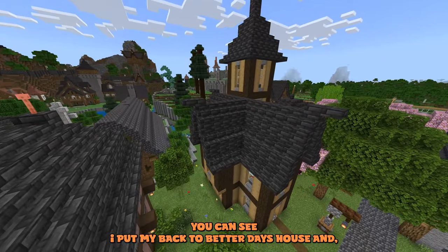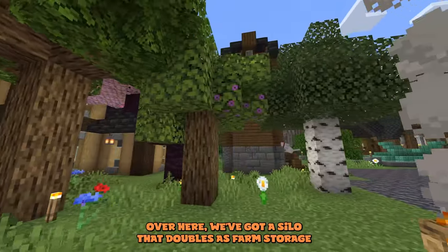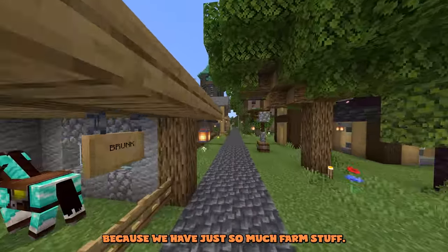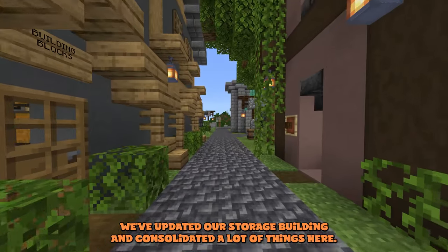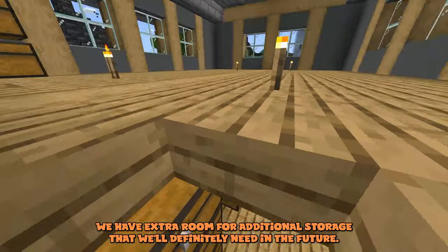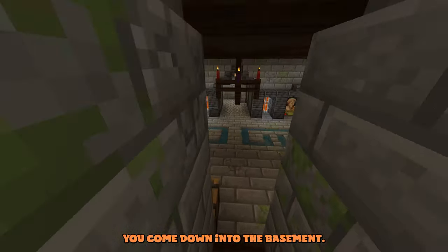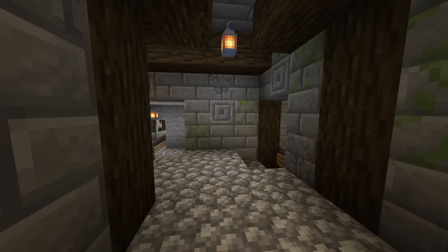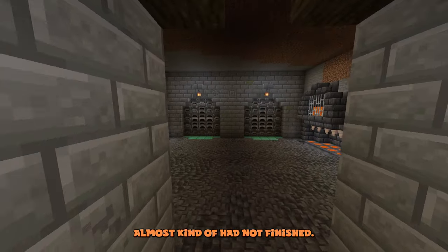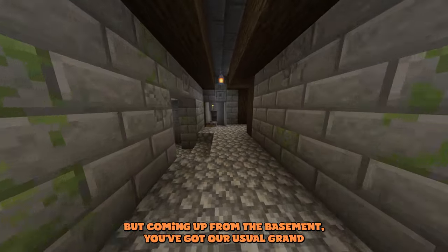Coming down our old main street, there are some updates — I put my back-to-beta days house in instead of my old house. Over here there's a silo that doubles as farm storage because we just have so much farm stuff. We've also updated our storage building and consolidated a lot of things, with extra room for future storage. Walking through my friend's newly upgraded house you come down to the basement, where he has more than one storage room and a lovely forge for both of us to use.